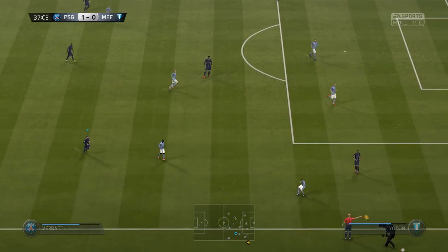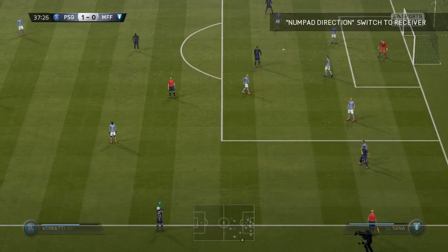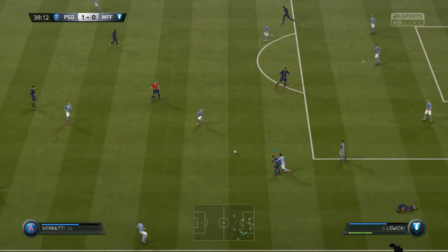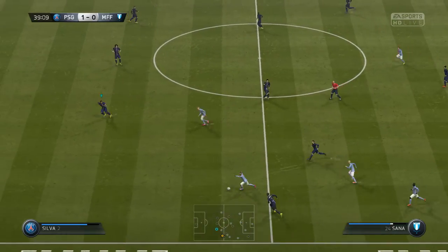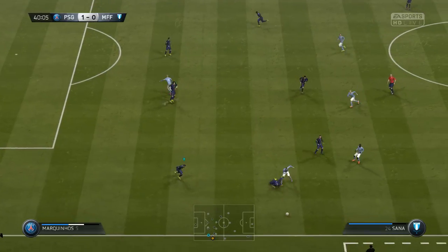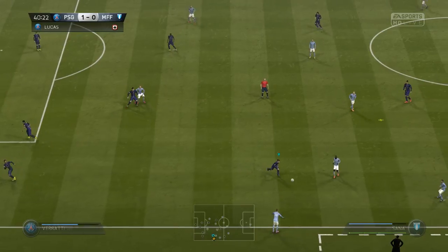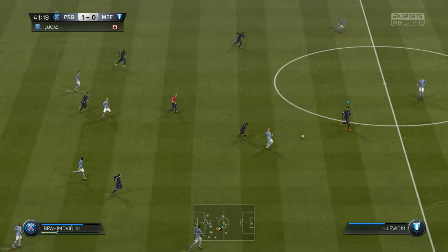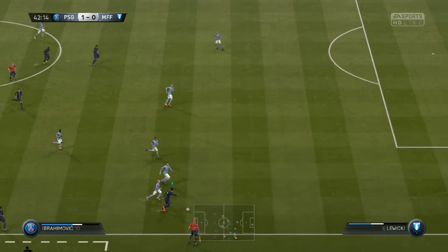Throw-in for Paris Saint-Germain. Lucas comes in with a tackle, player in the way there, and he's deflected the ball out of play. Paris Saint-Germain have given a steady performance for this point — they have their noses in front, they'd like to have a wider lead, and maybe in the second half they'll be able to achieve that.